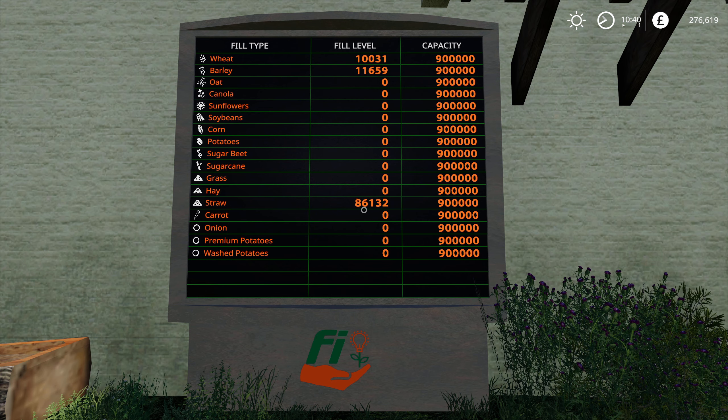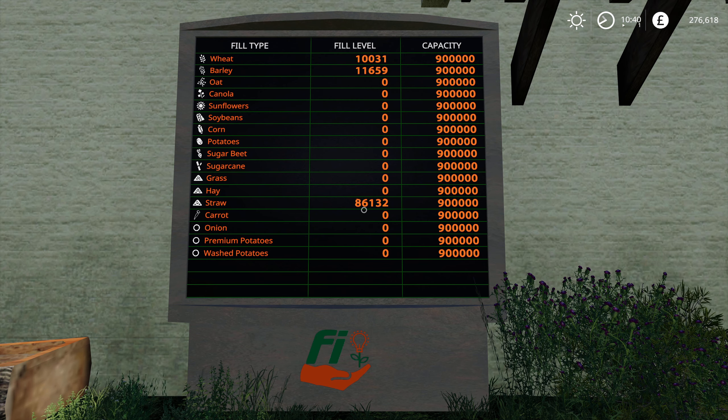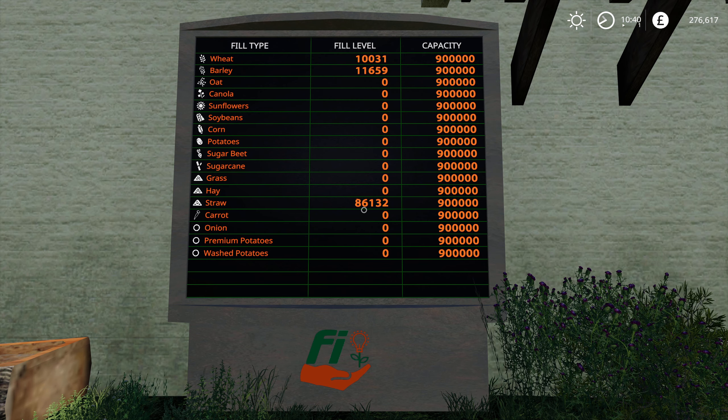We need wheat or barley - I'm not 100% sure how much it can hold so we'll just fill a trailer up with wheat. I've written this down: we've got 10,031 liters of wheat, 11,659 liters of barley, and 86,132 liters of straw. That straw came from two harvests - we got 41,470 liters from the wheat and 44,662 liters from the barley. So it seems on that field we're getting more barley than wheat and more straw from the barley, so barley seems to be the better choice of crop.